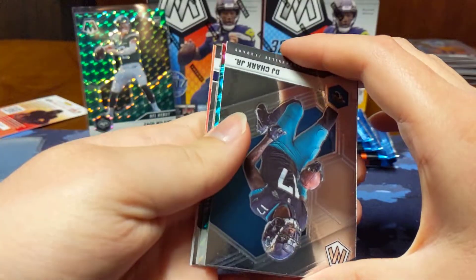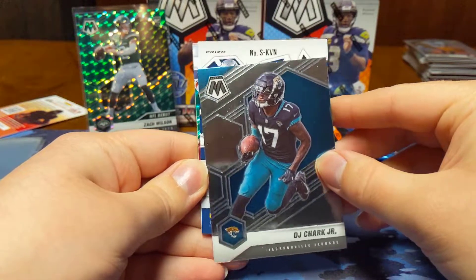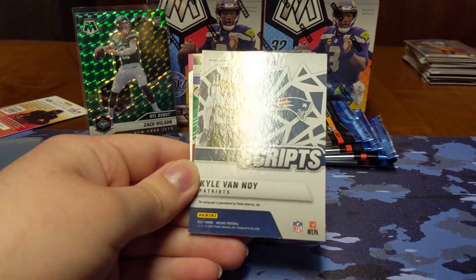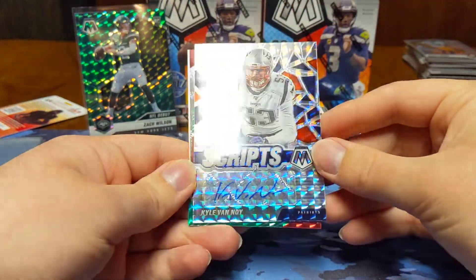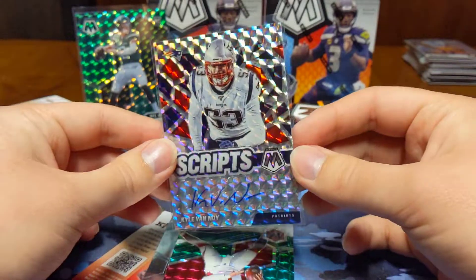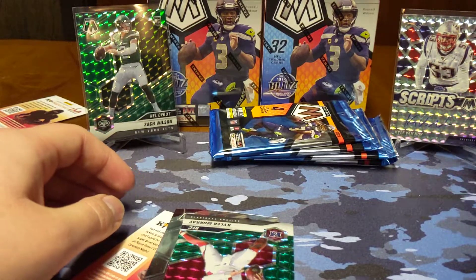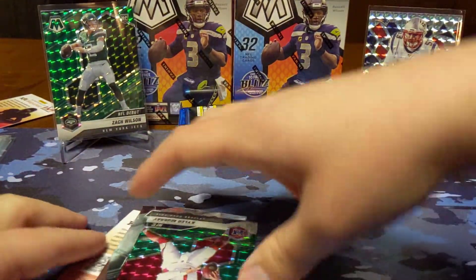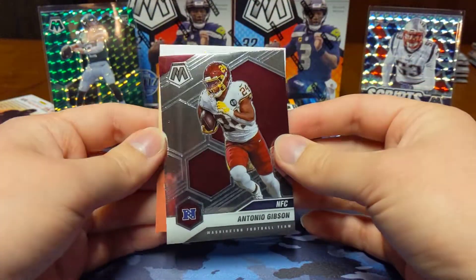We have a backwards card so we're going to have an autograph — that's good. DJ Chark, Kyle Van Noy. But it is an autograph, Kyle Van Noy for the Patriots. I do like how the autographs for Mosaic look, but unfortunately you have a lot of veterans like this that just don't really carry a ton of value like the rookies and top veterans. But still got an autograph. Kyler Murray green and an Antonio Gibson.